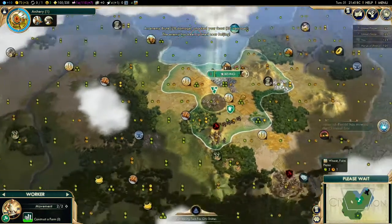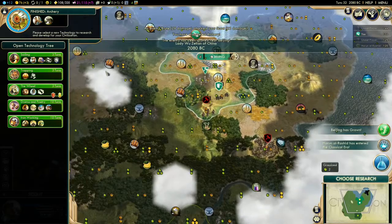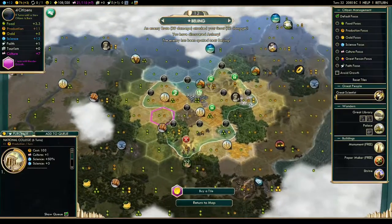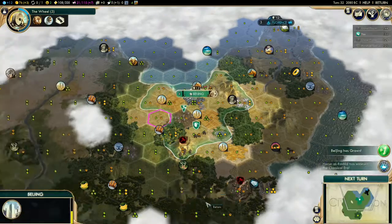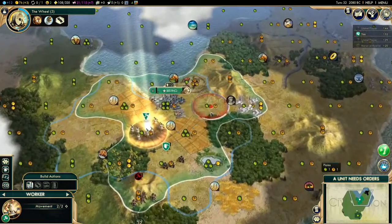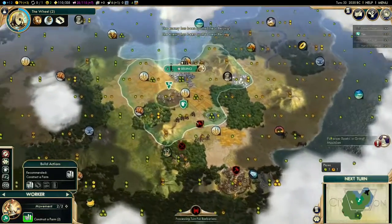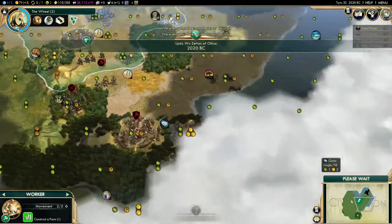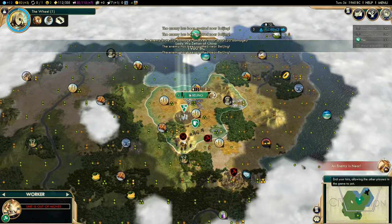Now we're just building more farms to help the city. Make sure you don't lose your worker. You can make an Archer as a secondary unit since I lost my Warrior — if you hadn't lost your Warrior you could work right away on a settler. But we're having a little trouble with barbarians on our border and they're pummeling us.